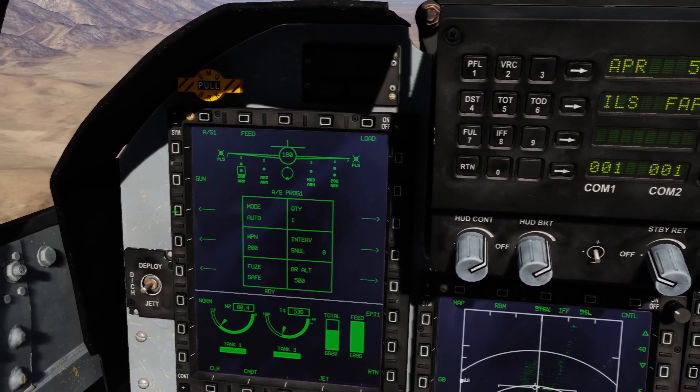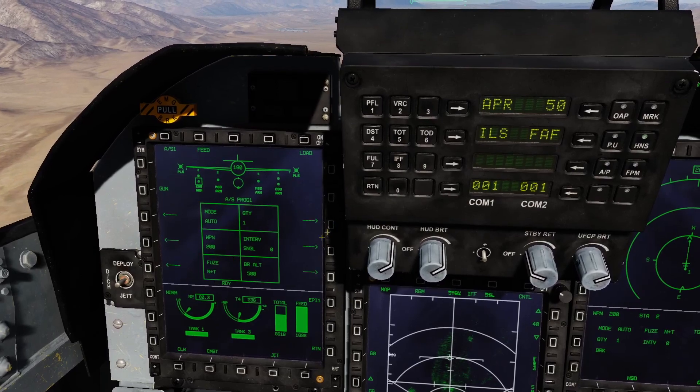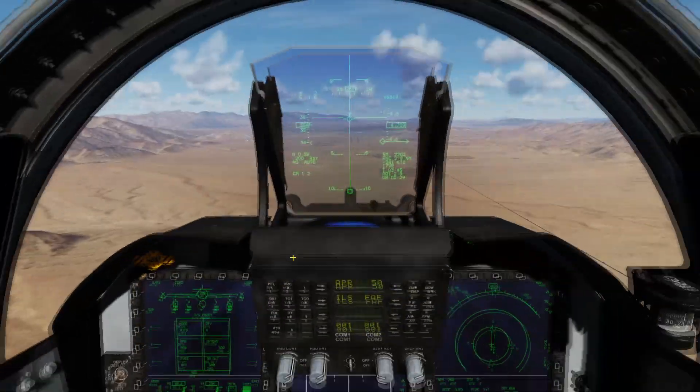You'll want to drop these in auto-release mode. You can do it in CCRP, but it's not advisable — they have way too much drag to properly aim them. Set your fuse to nose and tail. Quantity and interval, whatever you like. I'm going to drop all four of them with an interval of 500.